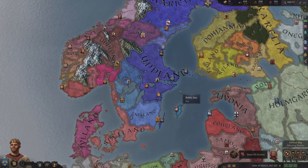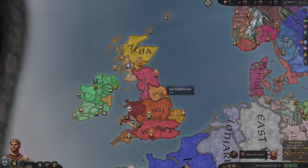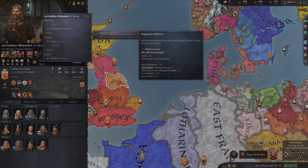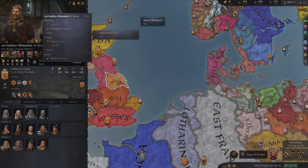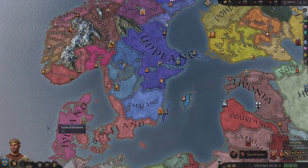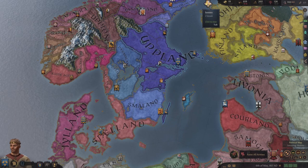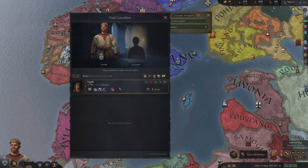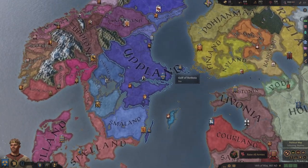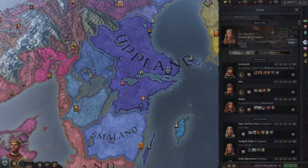We could try to negotiate alliances, but this guy's a claimant and doesn't want an alliance. To build alliances we'd need unmarried daughters and sons to marry off. Having concubines to start having kids and making alliances would be very important. But I'm not pleased with the current concubine offering herself at the moment.